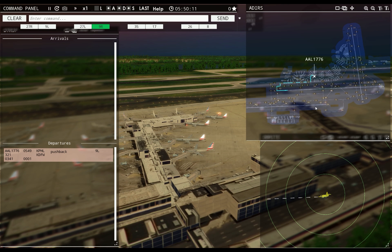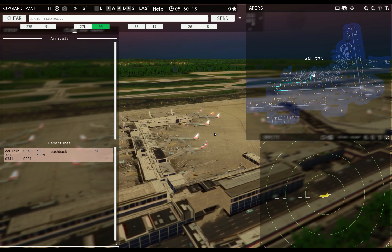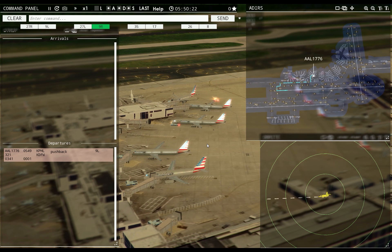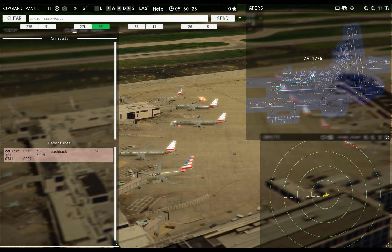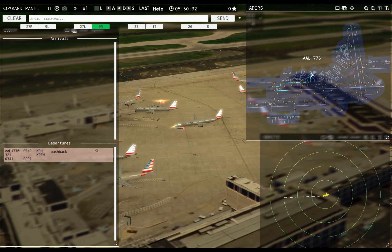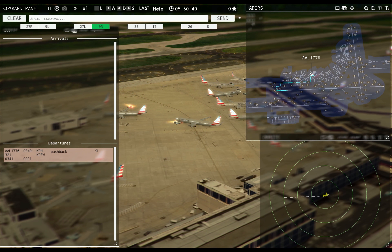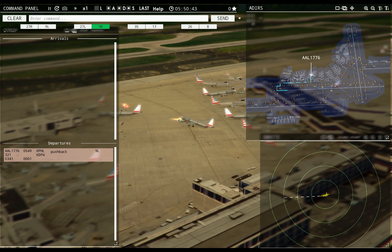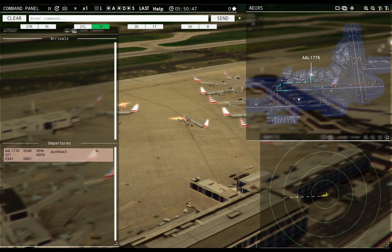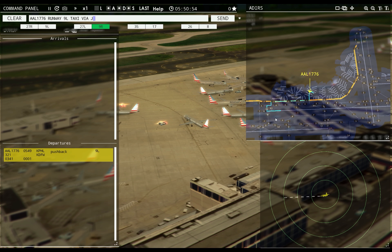That should be the easiest way to do this. I think 552 is the next one to arrive, then 614, 615, 610 if I'm reading the schedule right. At least departures should have arrived at some point, but it's still early. American 1776, runway Niner left, taxi via Juliet November Kilo. Actually I could have just said taxi via Kilo — American 1776, runway Niner left, taxi via Kilo. Should be able to just drive straight.